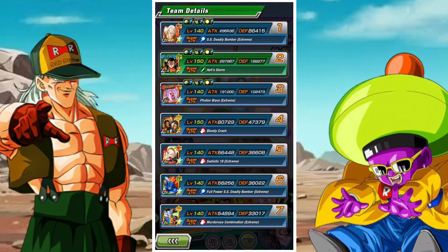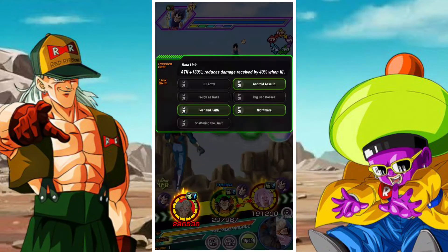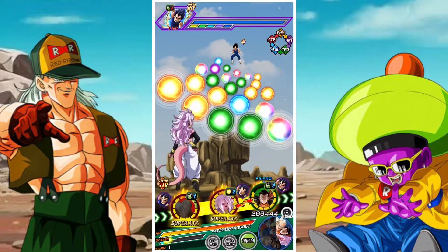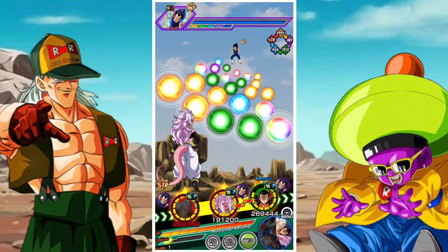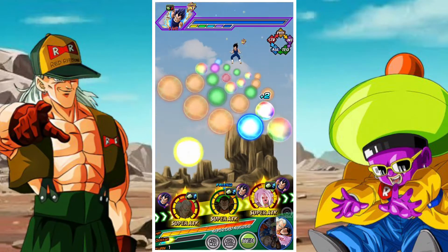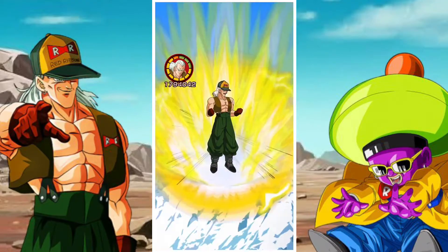It's important to note that the 40% damage reduction activates when his Ki is 8 or more, but if he has 8 or more Ki, it doesn't just automatically activate — it will only activate after he super attacks. So even though he has 40% damage reduction, which is really nice, it doesn't necessarily mean he's going to have huge damage reduction right off the bat. He actually needs to activate his super attack first and then he will have that damage reduction.